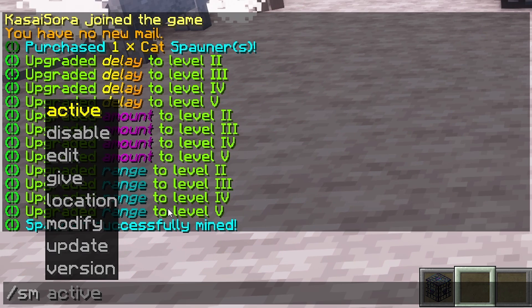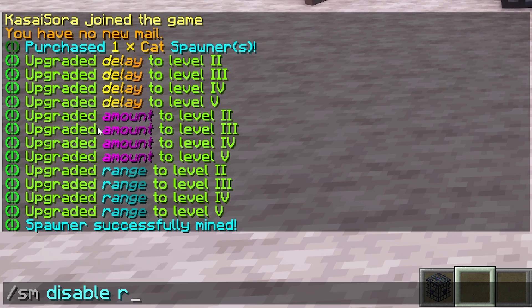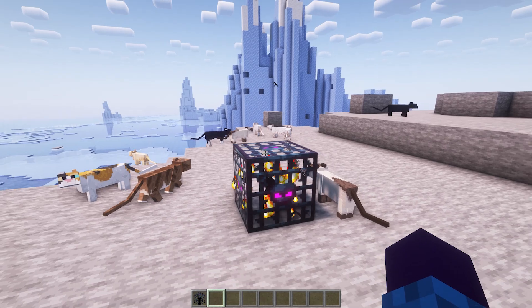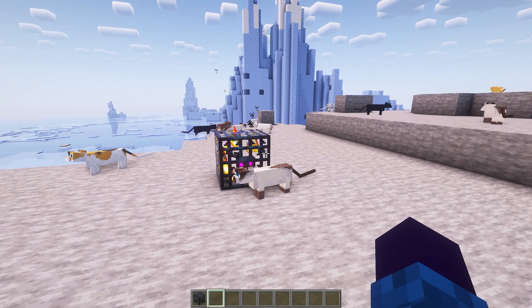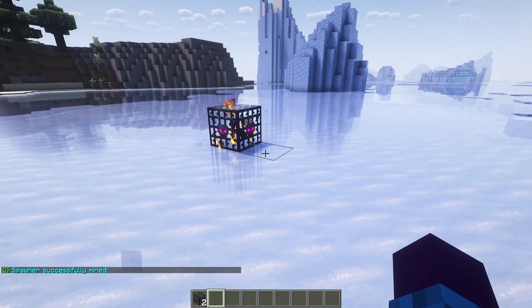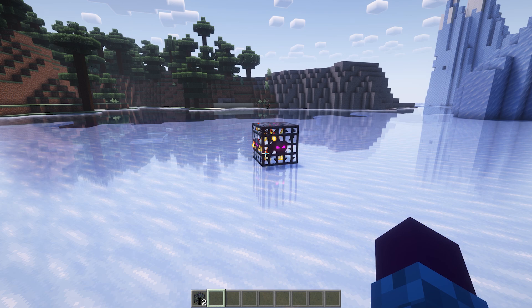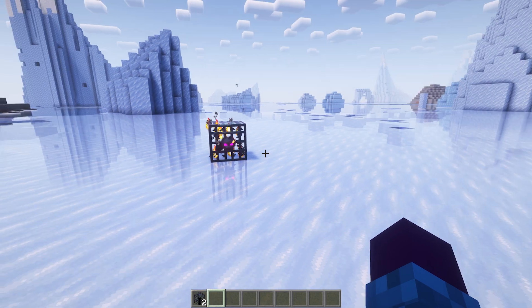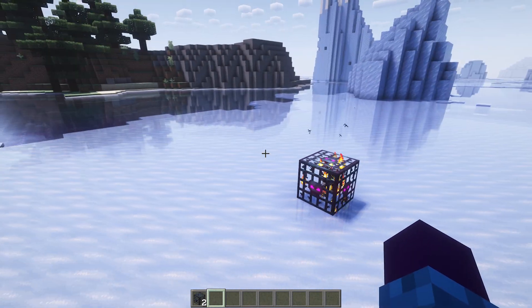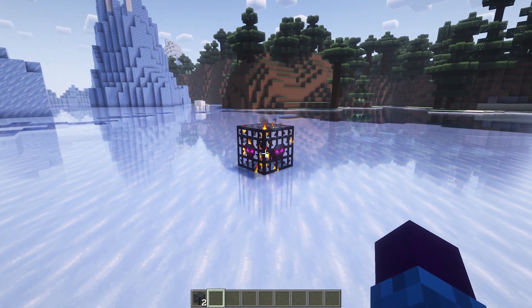Some other commands: if you do /SM, which stands for Spawner Meta, you will be able to activate or disable spawners. So when we do SM disable true, spawner spawning is disabled, meaning that server-wide, spawners will not work. This can be very handy in scenarios where your server is lagging. All these spawners working overtime is not helping, so it might be beneficial to just disable mob spawning for a little bit while you figure out what is causing the problem, and then re-enable spawners after that.